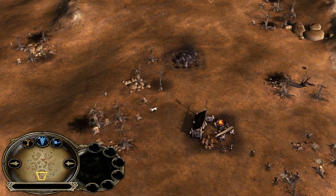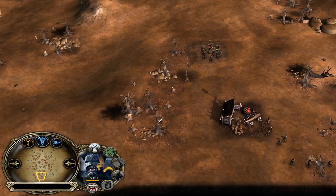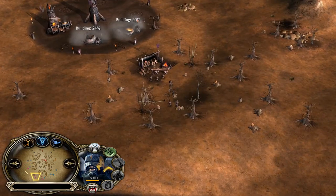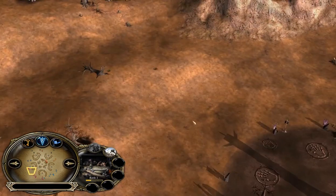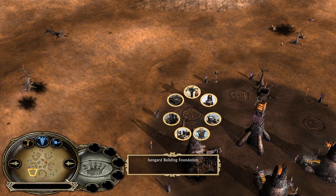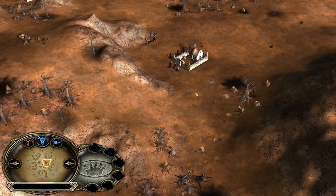So Isengard is creeping the Uruks and will also get the money — that's pretty good. This Isengard player is getting a lot of map control. He will have 3 mills outside in total, which is pretty good, because you get a 20% discount on your buildings. An Armory which normally costs 1200 will cost only 960 — that's more than 200 saved just from having 3 mills outside. The maximum is 4.